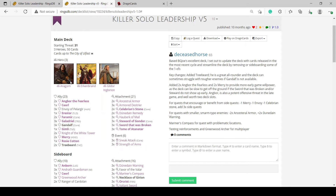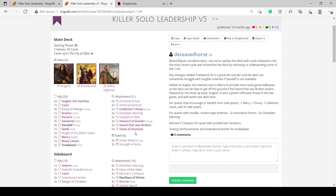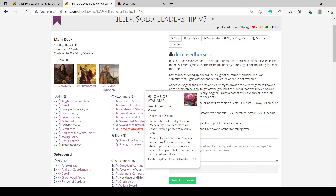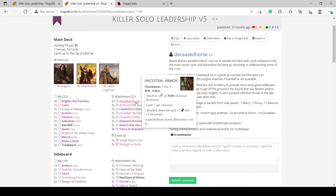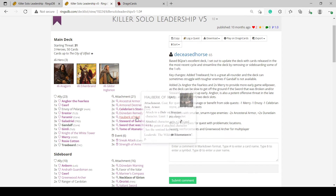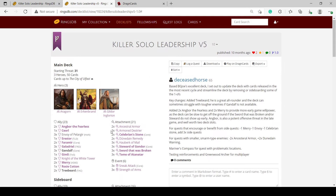The basic thrust of the deck is to play Gandalf quite a bit, draw cards with Gildor, build up Erkenbrand as a good defender, and get a lot of resources. Got the Tome of Tanatar to play Sneak Attack more times, got a little bit of healing. Ancestral Armor and Hauberk of Destroys make Erkenbrand pretty good. You get your Sword that was Broken to boost willpower and if you get those that can cover most parts of the game.